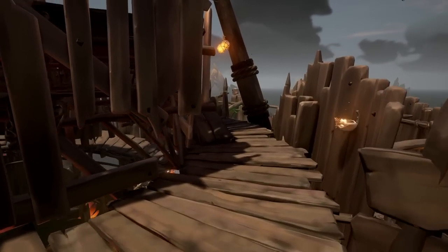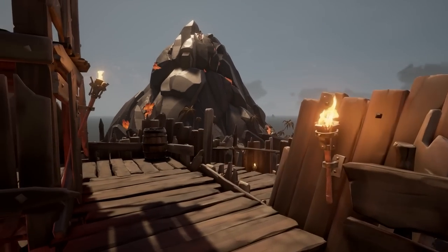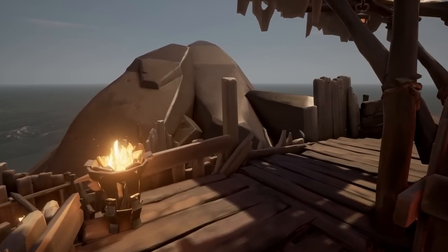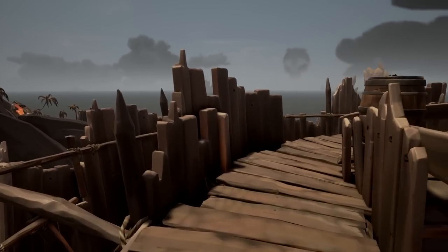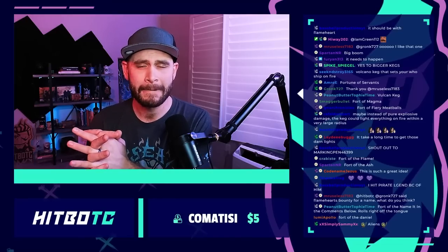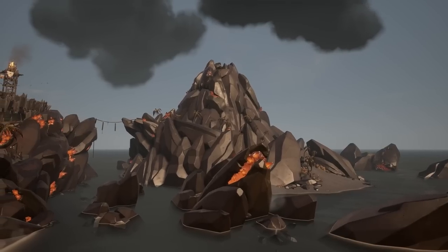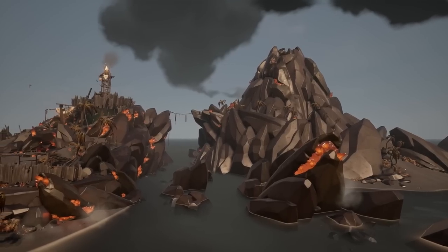Everything I'm about to say is already done — it won't take much effort for Rare to put this together. We've already seen an adventure at this fort where there's an Ashen Lord, and it was really cool. We know an Ashen Lord can spawn at this fort. We also saw something where the Ashen Lord was angry and the volcano would erupt — it would be cool to bring that back. Make a couple more waves like Fort of Fortunes, give us an Ashen Lord fight, remove the geysers that destroy the skellies, and make it stackable.